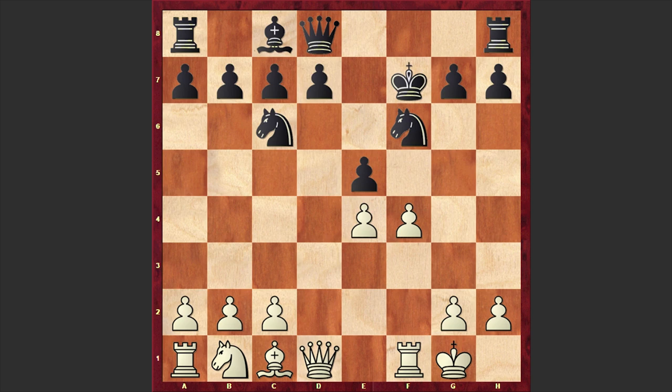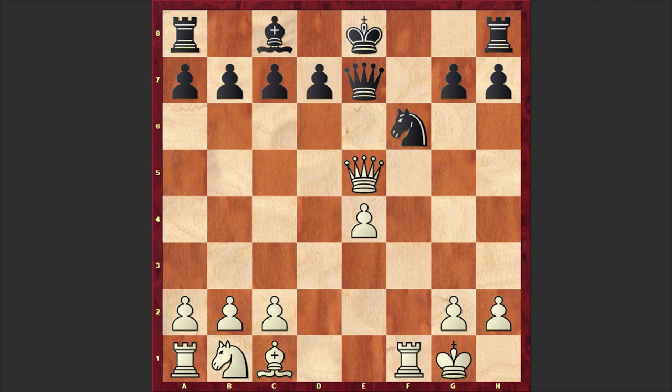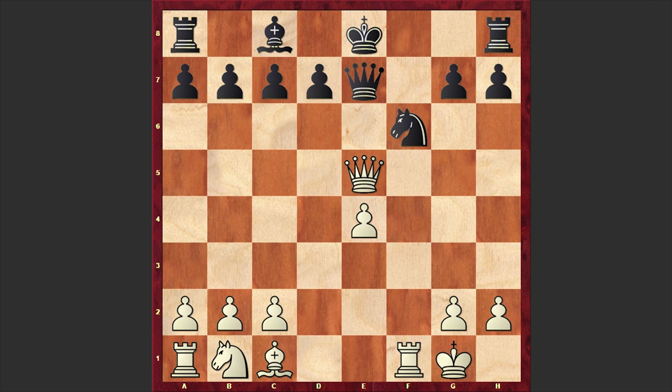With Bxf7, white is forcing the black king to move, after which the black king becomes an easy target. King takes f7 — black accepted the piece sacrifice — and we have fxe5, creating a nasty pin as white wants to capture on f6. Instead of Nxe5, black actually played Ne7, which looks dubious. It was better to go for Nxe5 and allow Qd5 check, though white still has a huge advantage in that line.